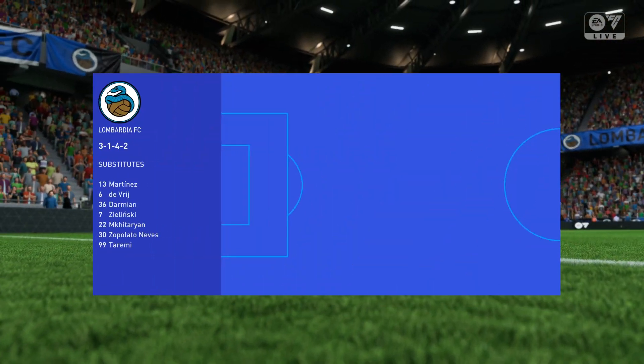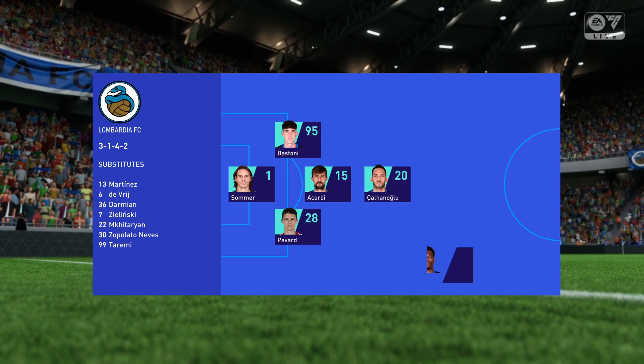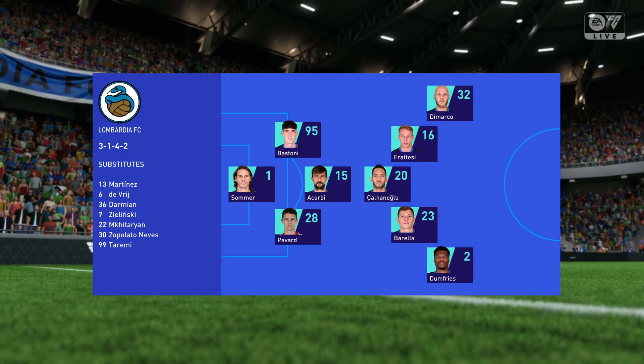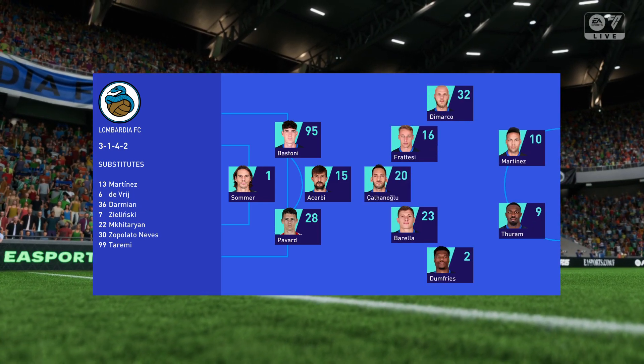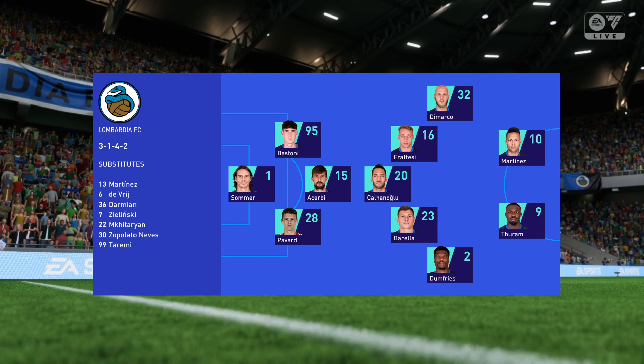This is the home side's team today. Jan Sommer is in goal. Alessandro Bastoni plays with Benjamin Pavard as full-backs. Nicolo Barella plays alongside Hakan Calhanoglu in central midfield, and they've decided for this one to play with two in attack.